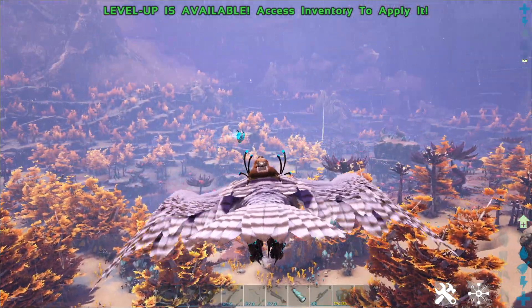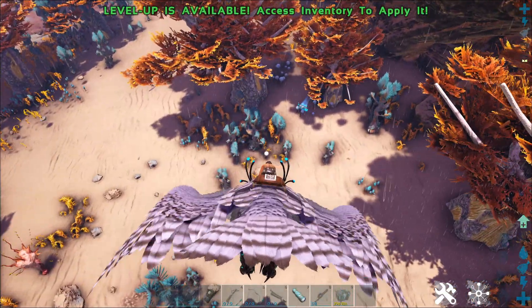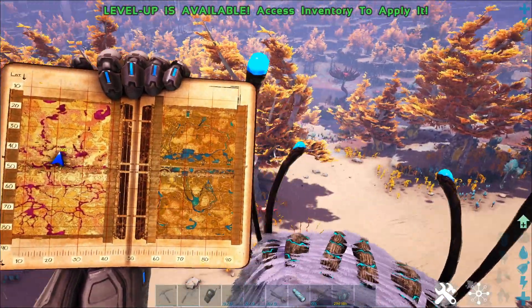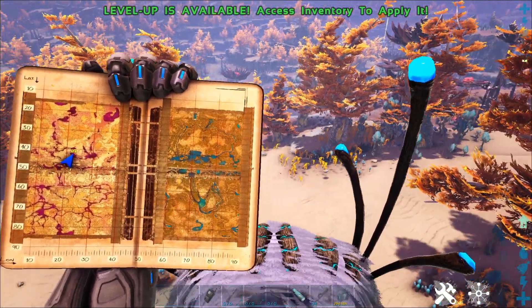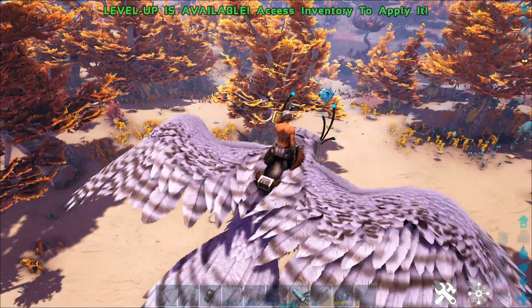Hey everyone, welcome to the channel and welcome to an ARK Genesis Part 2 resource guide. Today I'm going to show you where to find cactus sap. If we quickly have a look on the map, we are on the left hand side of the map — the purple side, the pink side, whatever you want to call it.